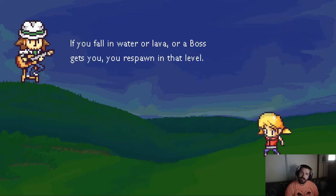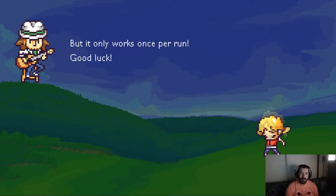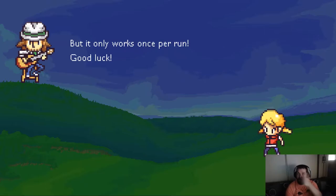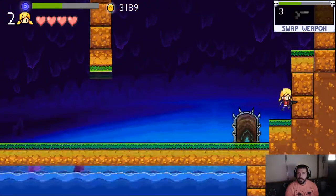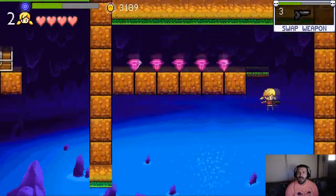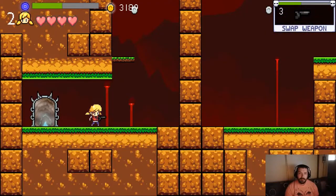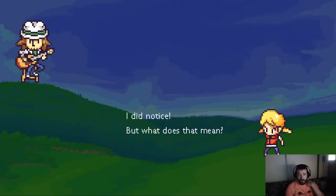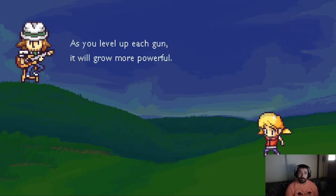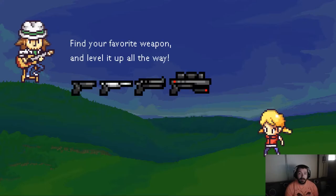You can also buy a lamp from the store to respawn in the level you died in — it only works once per run. What I was trying to say is a lot of developers are really stingy with enemy variety. But you may have noticed — you are leveling your guns by using them. 'As you level up each gun it will grow more powerful and even change appearance.' Oh, that's cool — bring your favorite weapon all the way up!